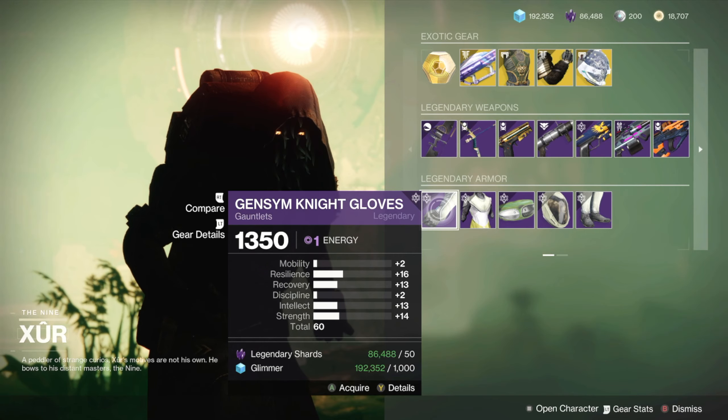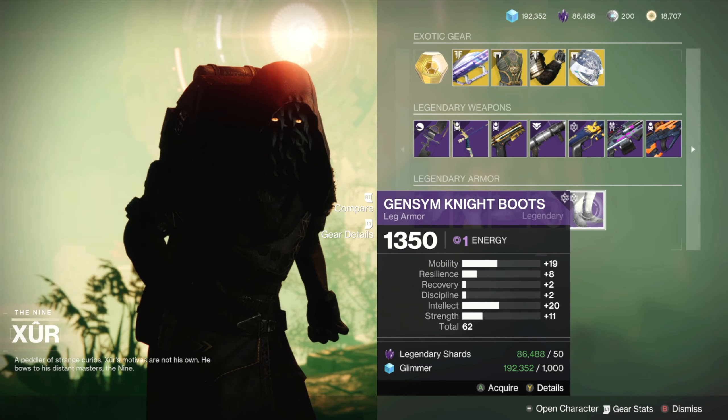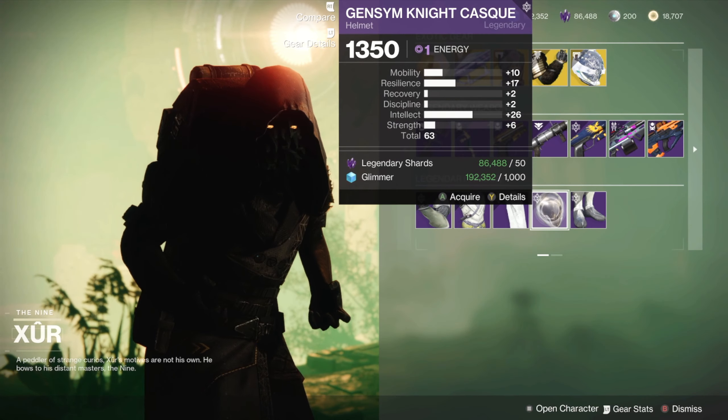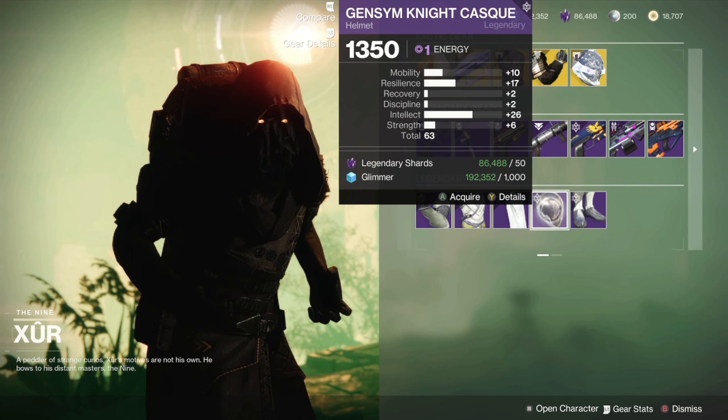For legendary armor, he's selling the Jensen Knight Set this weekend. In my opinion, Warlocks don't seem to have anything good here. Titans have a half-decent helmet with very high intellect and a decent amount of recovery and resilience. And Hunters have a nice helmet with a lot of intellect, a good amount of resilience, and a little bit of mobility.